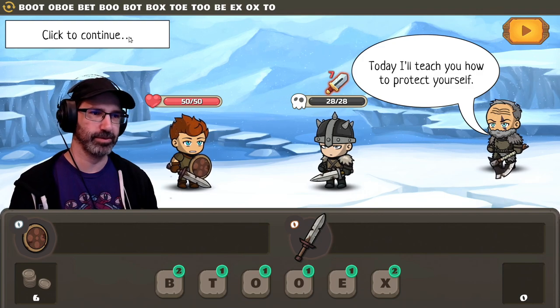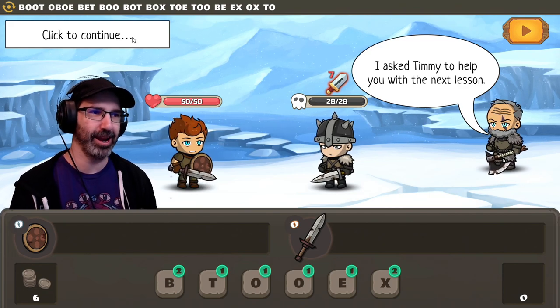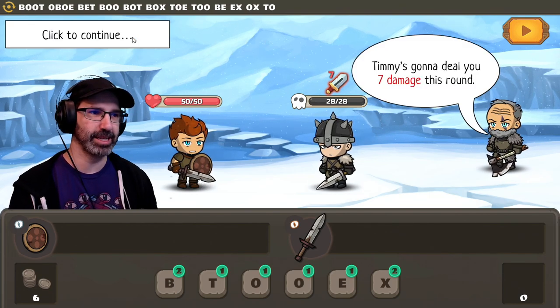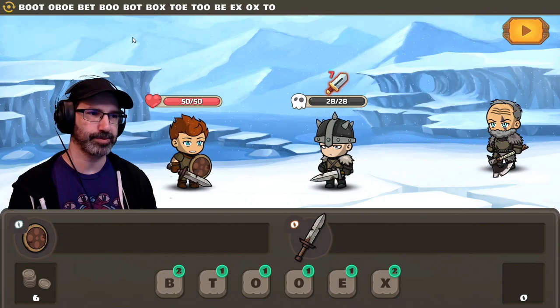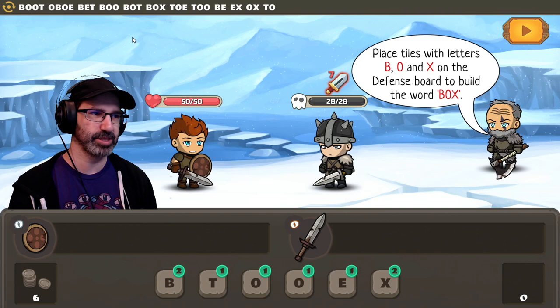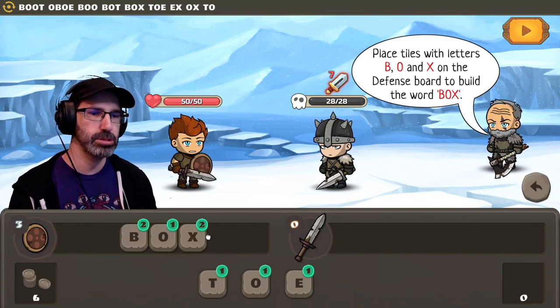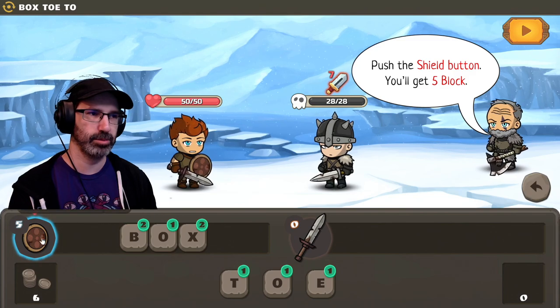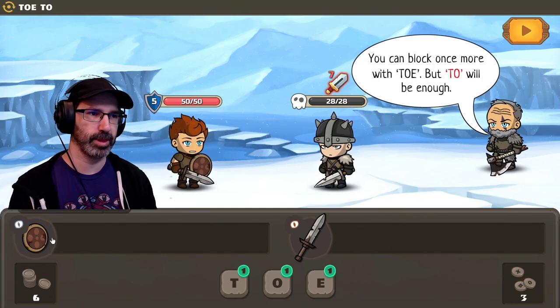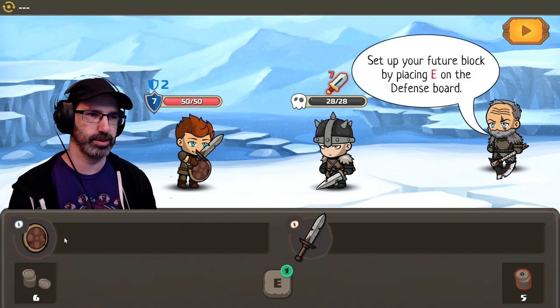Today I'll teach you how to protect yourself. I asked Timmy to help with this next lesson. It's Timmy! Timmy's going to deal seven damage. Place tiles with the letters B, O, and X on the defense board to build the word BOX. B-O-X. Push the shield button. You can block once more with TOE, but T-O would be enough.